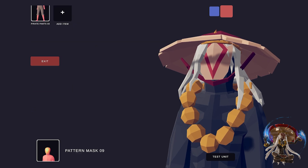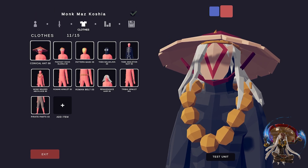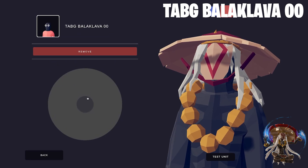To cover his face, I used the Pattern Mask (009) and made it the same red and wood color. For the skin on his head, I used the Tabji Balaclava (001) and made it gray.